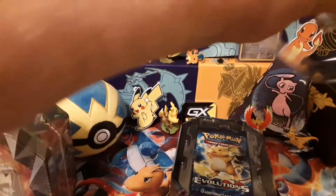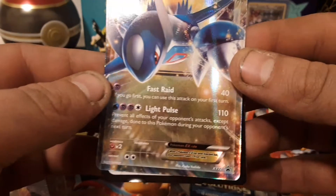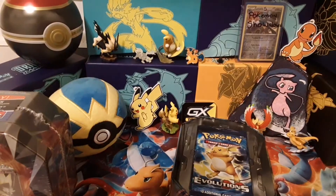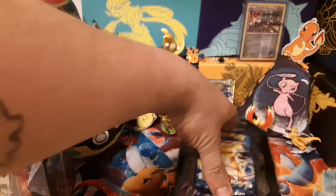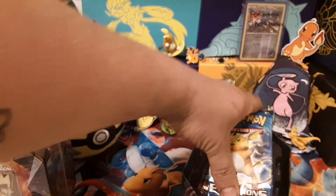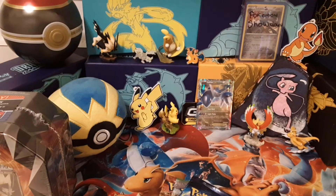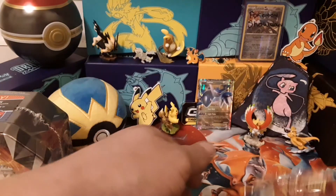There's that Lotad XY-72 black star promo - real nice. Give this guy a sleeve real quick and put him in the back. Should have four packs: two Evolutions, a Fates Collide, and Steam Siege. I was really hoping that this tin wasn't repackaged, but what are you gonna do?